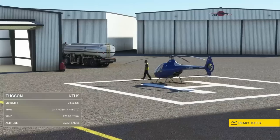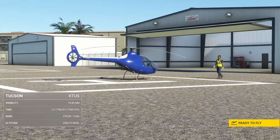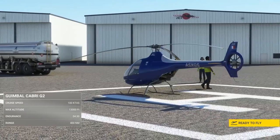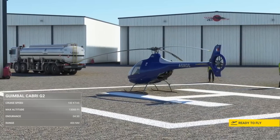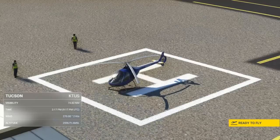Hello everybody, and welcome back to Sim Update 11, Microsoft Flight Simulator Helicopters. We are doing a part two because there were two assistance options that I had actually been unaware of and somehow overlooked in the patch notes that made the aircraft extremely easy to fly in the last one. So we're going to go up again, this time around my hometown of the Tucson area, and check it out in its full realism.